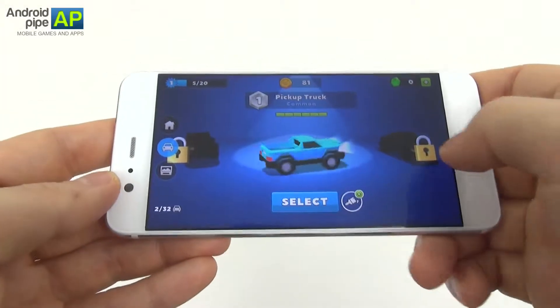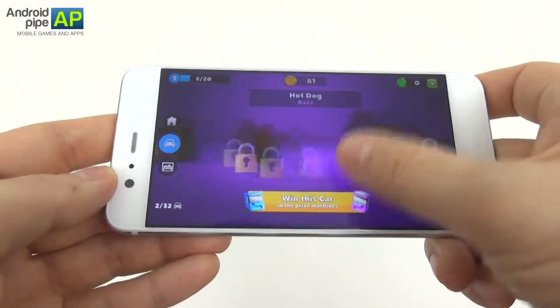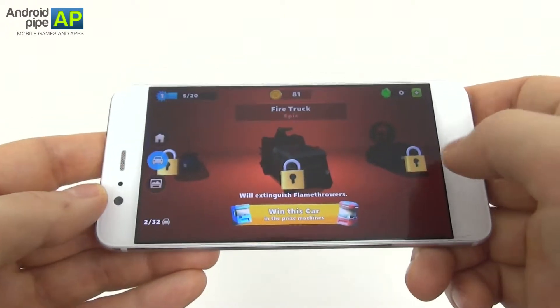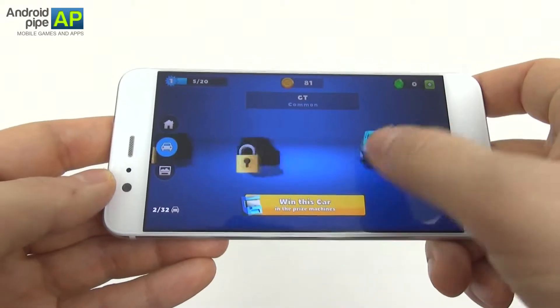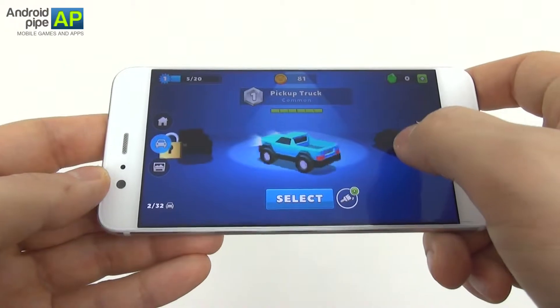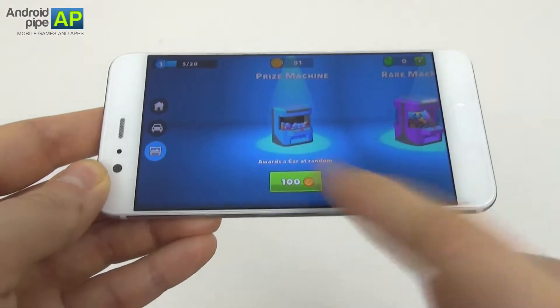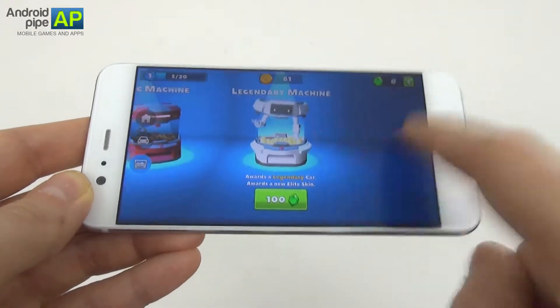We can go with different cars here: police car, school bus, taxi, sprint car, extravagant, hot dog, phoenix, London bus. There are over 30 unlockable cars and 4 rarities, plus over 30 skins available for each vehicle. I have to win some of these prizes in the prize machine. This is the prize machine — you need 100 coins to unlock it. There's also a rare machine, epic machine, and legendary machine.